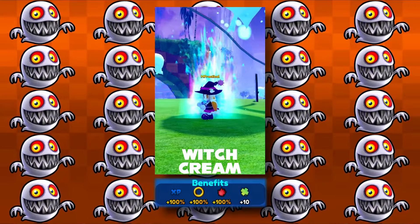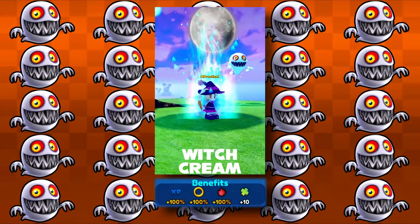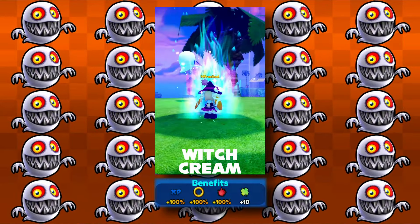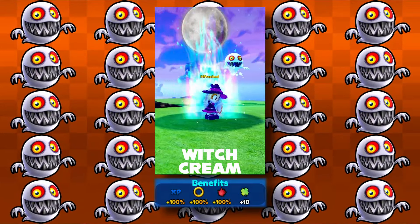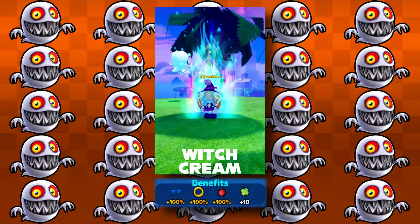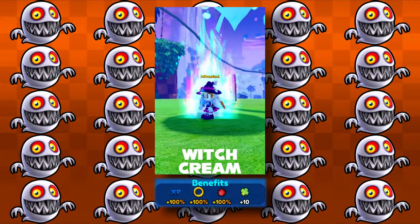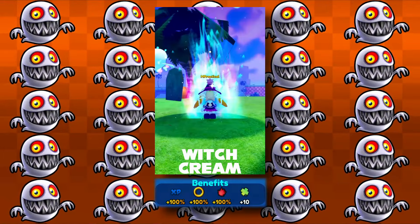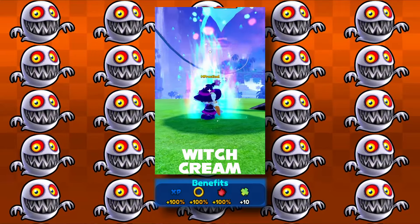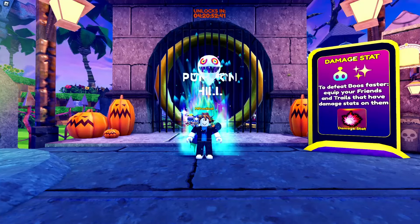If you're looking for my opinion on the best skin we have so far, it's got to be Gothic Amy for that heavy focus on XP and magnet. I know it's a hot take, but I'm looking at it stat-wise. If it comes to personal favorite, it's going to be either Werehog or Pumpkin Omega for me — I'm a huge fan of Pumpkin Omega, I just love the look.